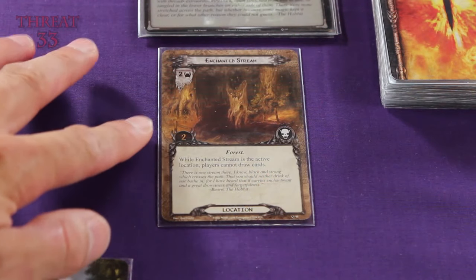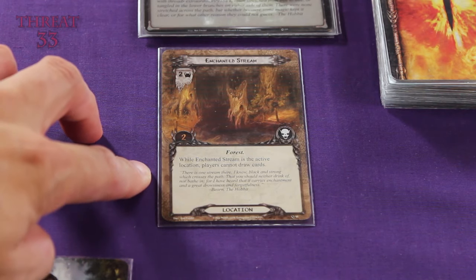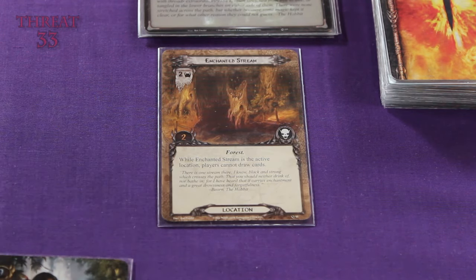This location requires 2 progress tokens in order to remove it from play, and it also has an effect. It says: while Enchanted Stream is the active location, players cannot draw cards. So during our next resource phase, we won't be able to add another card to our hand, and that kind of stinks.